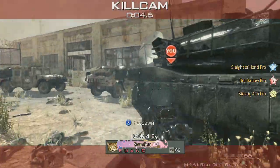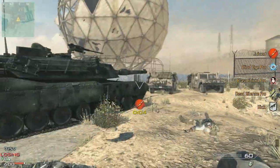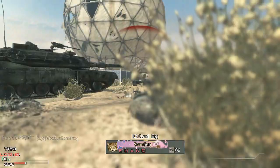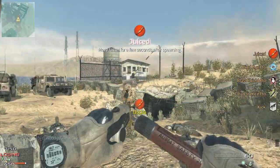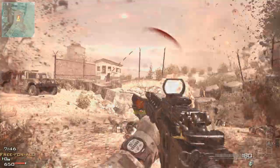Hey guys, it's Woody the Unexceptional Gamer bringing you another quick tip — one that maybe you don't know about and it's going to help you win. This game has colorblind assist, and when you enable it, it changes the colors over enemy heads to be more traditional — blue and green for teammates and red for bad guys.